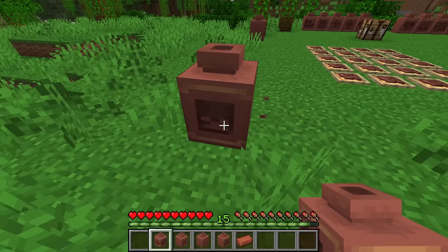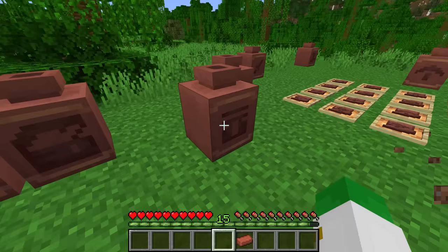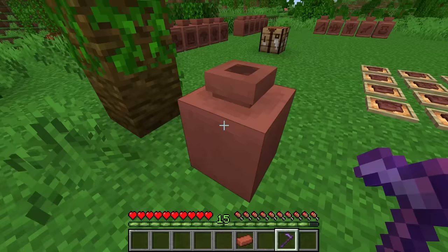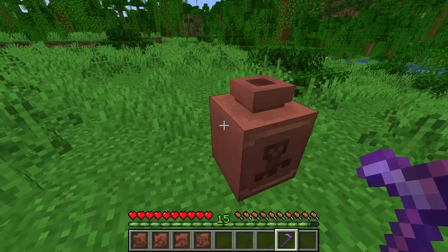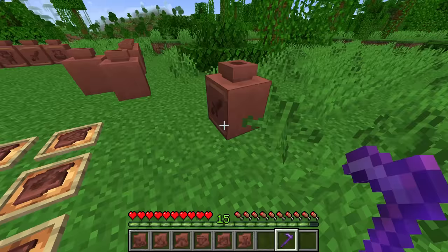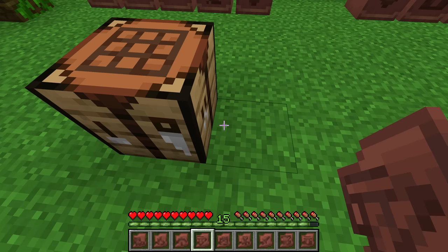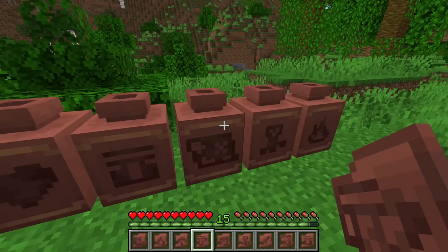For example: one pot has the creeper on one side and the skeleton on the other, another has patterns on every side, others have just a sword, a chest, or a villager. You can also put multiple of the same shard on one pot. Because pottery shards are rare, the great news is you never really lose them — if you break a decorated pot with a non-silk touch tool you get all the shards back, meaning they can be reused over and over again. This really goes into the storytelling aspect of Minecraft 1.20.